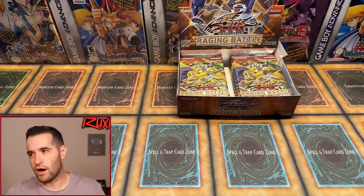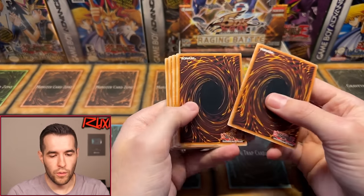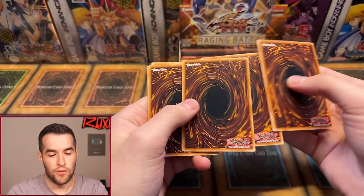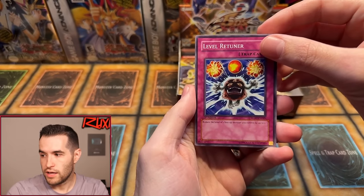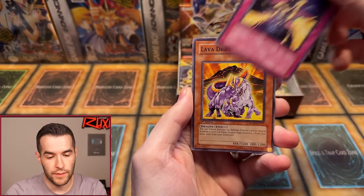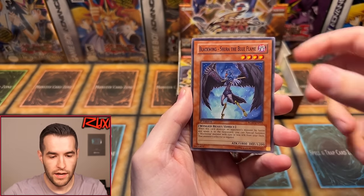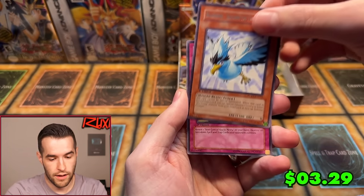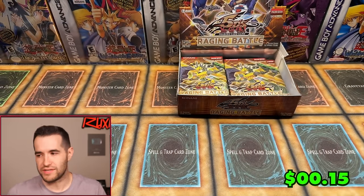We hit an Ultra — so we have a Super and an Ultra now. Usually you get two Ultras and a bunch of Supers in here. Pack twelve: Level Returner, Wonder Clover, Tuner Capture, Double Tool C&D, Trap Stun, Lava Dragon, Blackwing Shura, Blizzard the Blue Flame — that's a good rare. Wrecking Power. Feels like Wrecking Power is always in that slot. Upside-down rares are weird in this box. Injection Fairy Lily Retro Pack 2 giveaway won by Underscore Crow — congrats!